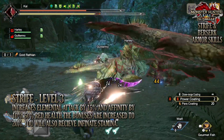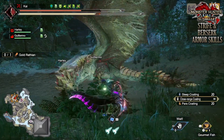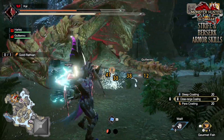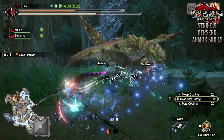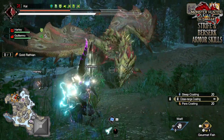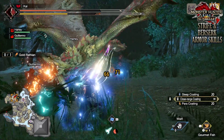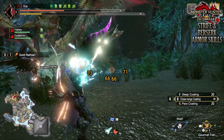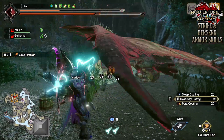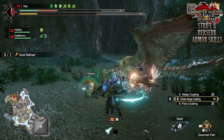There is another additional effect at level 3 that some weapons are definitely going to enjoy. When you have that 60% red health or more on your health bar, you'll also receive infinite stamina. So dual blades, bow users, and insect glaive users are going to synergize really well with Strife at level 3. It is pretty straightforward, although it is a risky skill — but that is the payoff. You get a massive increase in your DPS, but it puts your hunter at risk of fainting. Skills that synergize well with Strife include Dereliction, Bloodlust, and especially Berserk, which we'll talk about now.